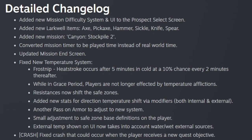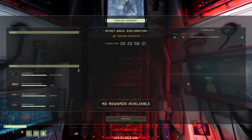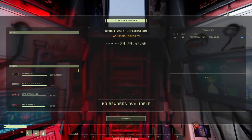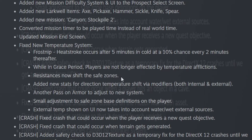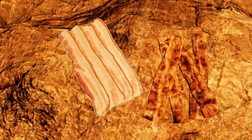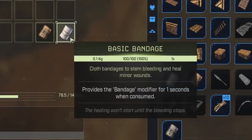We'll go over the most important things from the detailed changelog. They've added a brand new mission end screen. Frostnip and Heat Stroke occur after about 5 minutes in cold or heat, at a 10% chance every 2 minutes thereafter, so you don't want to stay cold or hot for too long. Keep in mind resistances now shift the safe zones. They've fixed several crashes. Bacon now has its icon changed — to the left is uncooked, to the right is cooked. The Heat Bandage now looks different than the Basic Bandage.